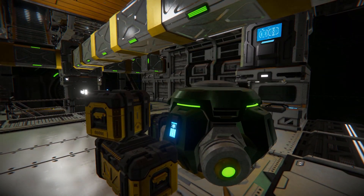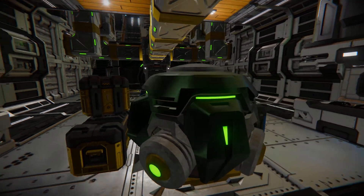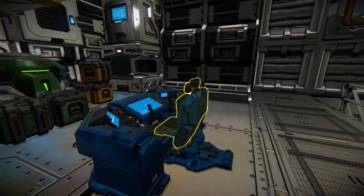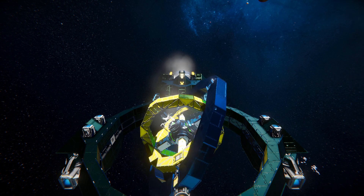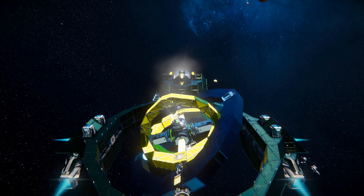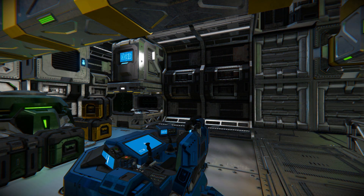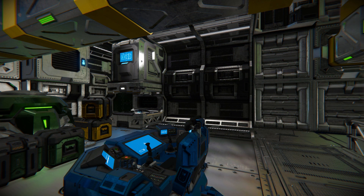Moving towards the back, there's another seat that can be used to fly this thing around — you can see the thrusters are all moving. This is because we've got a couple of internal seats to fly the ship in case the front cockpit took damage and you need to fly away from a dangerous situation.